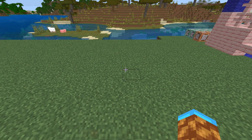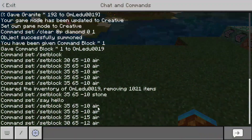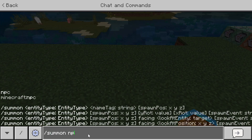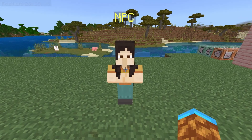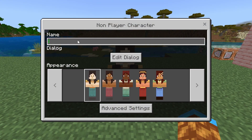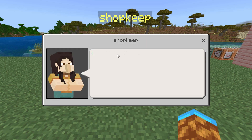Now let's jump into how to build this and how exactly it works. First, we need to summon an NPC by typing slash summon NPC. This will summon an NPC directly under where you're at. In creative mode, if you press interact on the NPC, it will bring up a box that allows you to change all of the NPC settings. You can name the NPC whatever you want, edit the dialogue, and I recommend writing your prices in this text box because you won't have very much room to write stuff in the selection boxes.